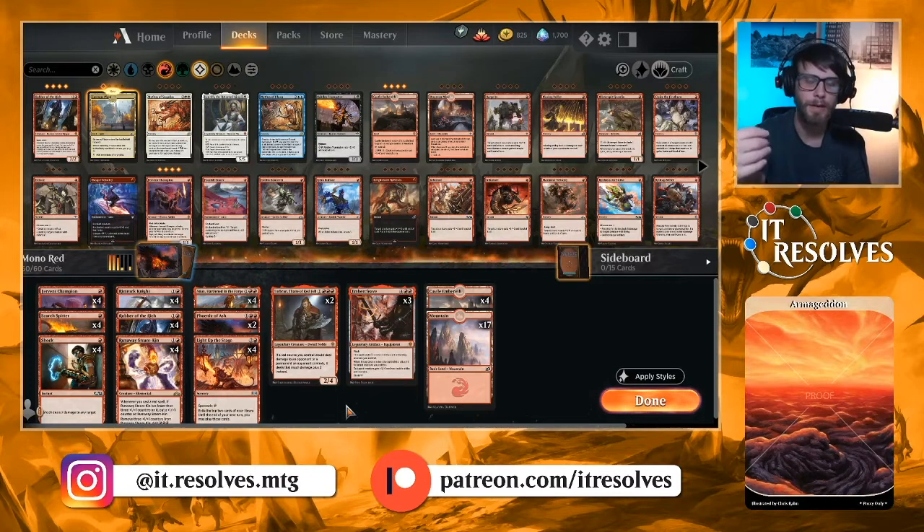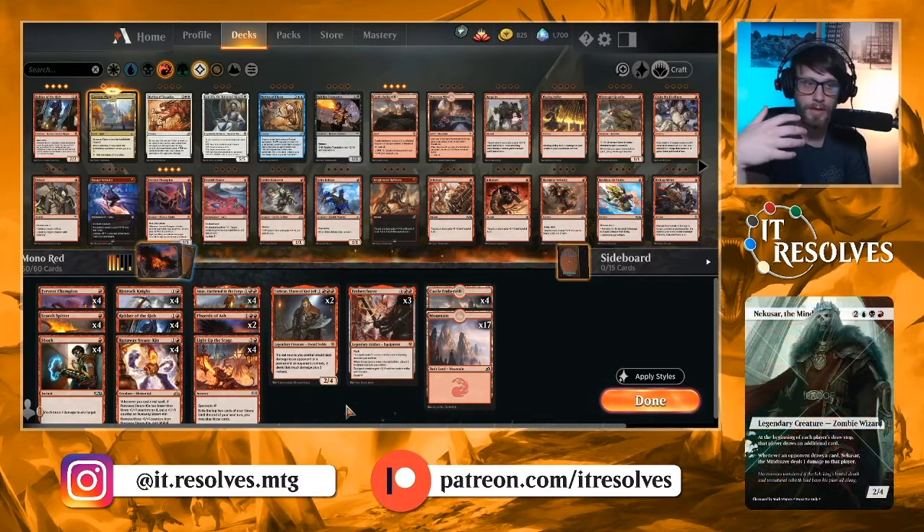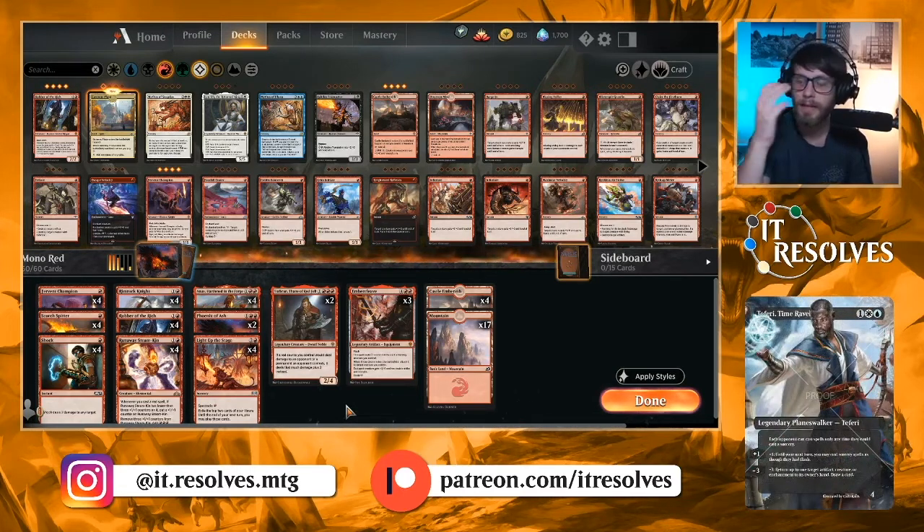We've seen mono red do fairly well, consistently through the last few standard seasons. I want to see how it's reacting to some of the new decks — Jeskai Fires, Garuda decks in particular, and some of these Sacrifice decks. Those are really interesting matchups. Let's just see how it goes. We're not looking at any new Eldraine cards, but let's run through the list quickly just in case.